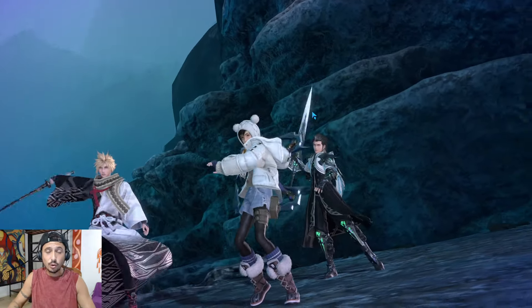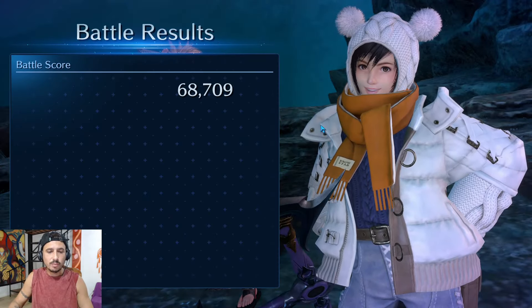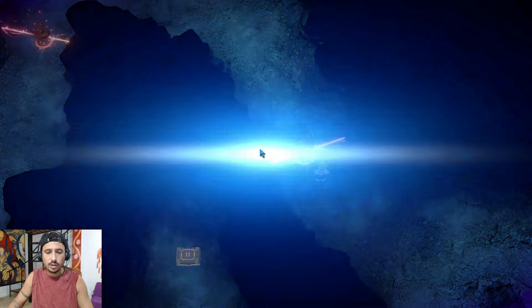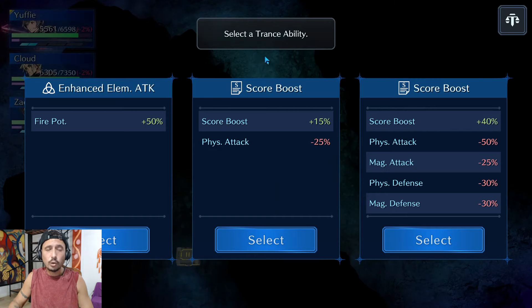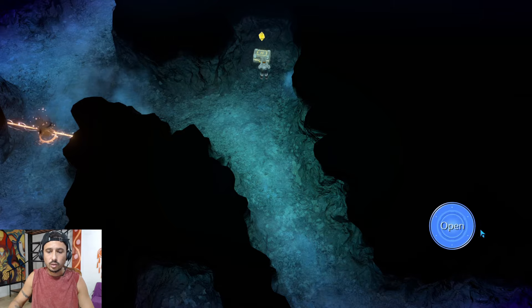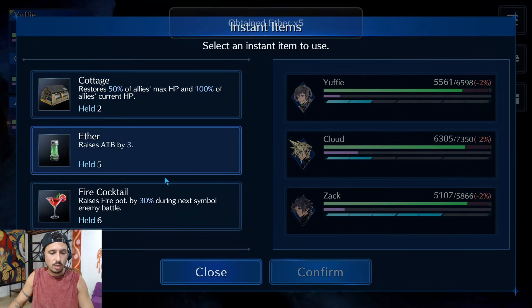First boss down — literally just as easy as that. He's a cinch. Same with Stamp, same with all of them honestly — they start to get progressively harder as you take the detrimental score boost effects but on the whole the dungeon is not terribly hard. To get in the top 10 that's another story, something I've never actually done but I'd like to one day. Right off the bat I'm going to take the 15 score boost — only Cloud is going to take a detriment from this, which is nice.